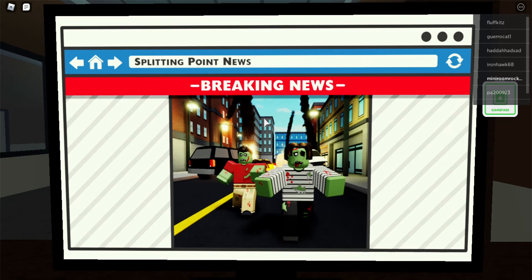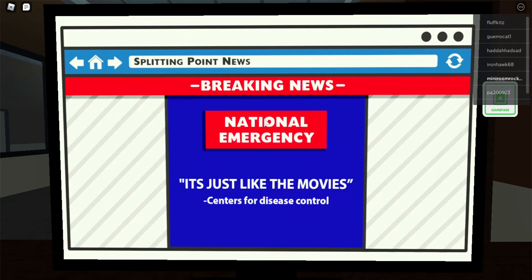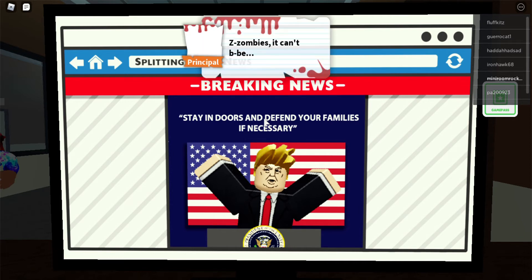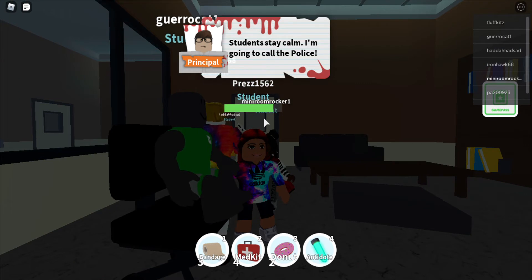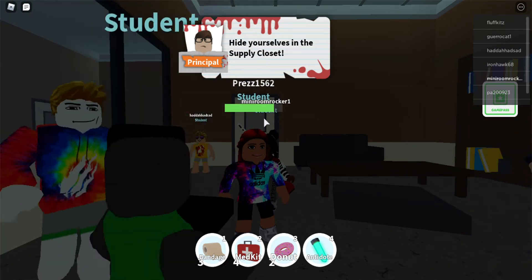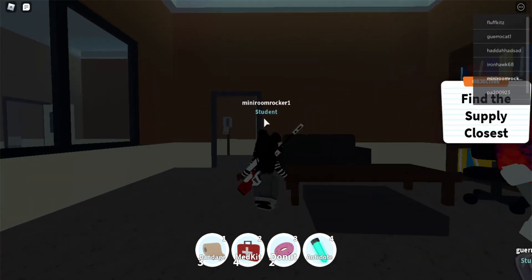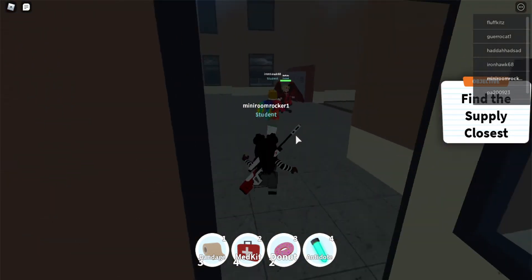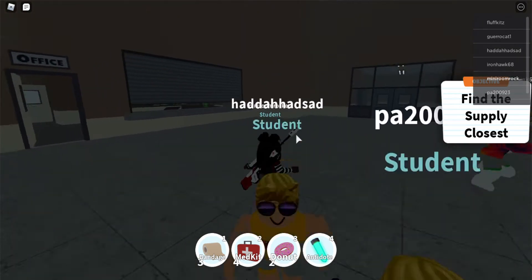Breaking news. I really like how they animated this — very nice, just like the movies. There's a notice to stay indoors with your family if necessary. The principal is going to call the police. I think this is a really cool concept because if the principal hadn't called the police, that policeman could have been dead in the city by now. So the call is what brings Donut Dave to the school.